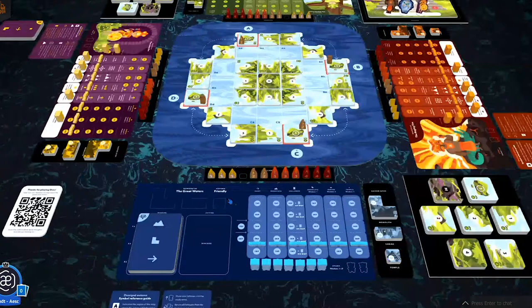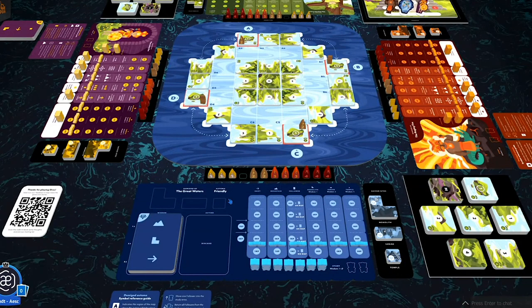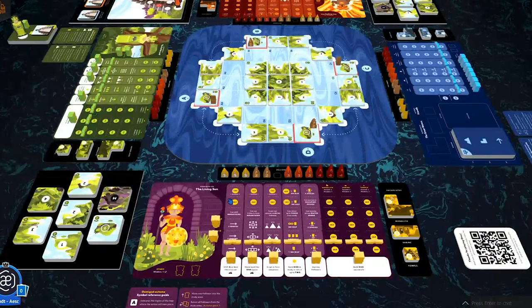Today we will be playing against Water, the one and only friendly Automa. I've already set up her play area. Because we are playing solo, we'll need to use two Automa. Our second will be Sun, listed as competitive. I didn't set up her play area yet just so I could demonstrate how to do it in Tabletopia. You can do this for any unused player mat, regardless of player count — mix it up, add a little challenge or twist to your game.